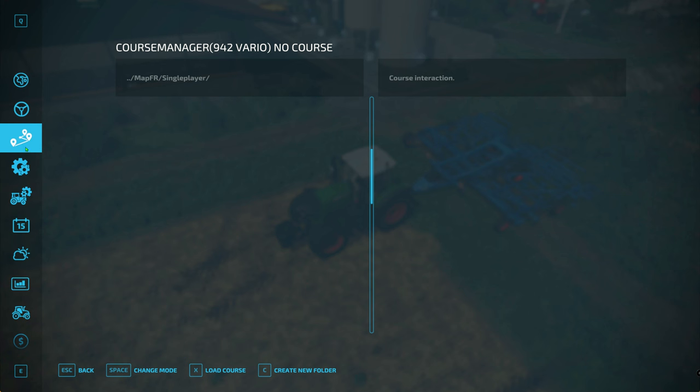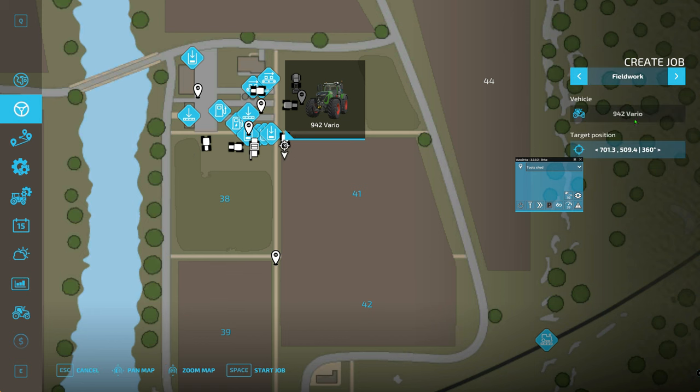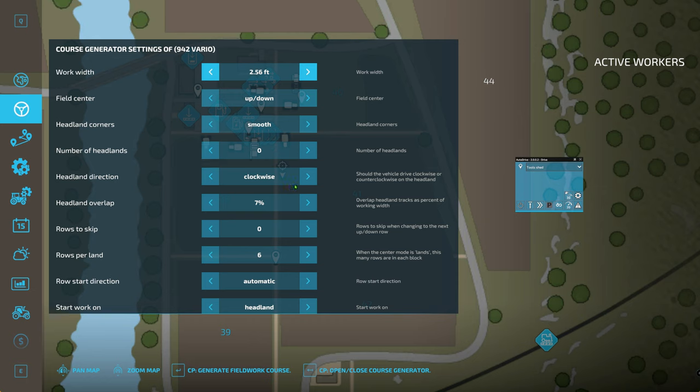I did prefer the Courseplay menu box that you got before, like you still get now with Autodrive. So I have set the Courseplay drive wage to 50% and don't want it to repair. The rest is pretty much sound. So let's create a job - Courseplay field work. I want to set a point a bit further down here and let's generate the course. I like to drive the tractor close to the start because it tends to go off in crazy directions if not, so we'll have to come and change that.